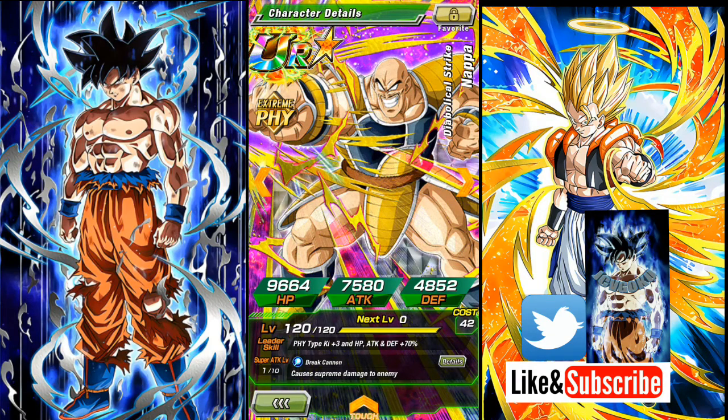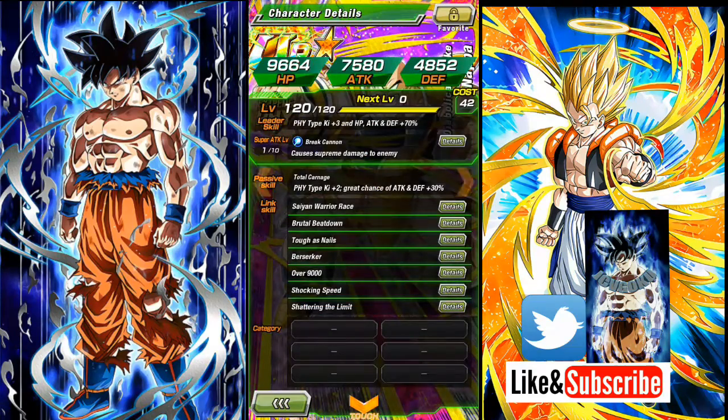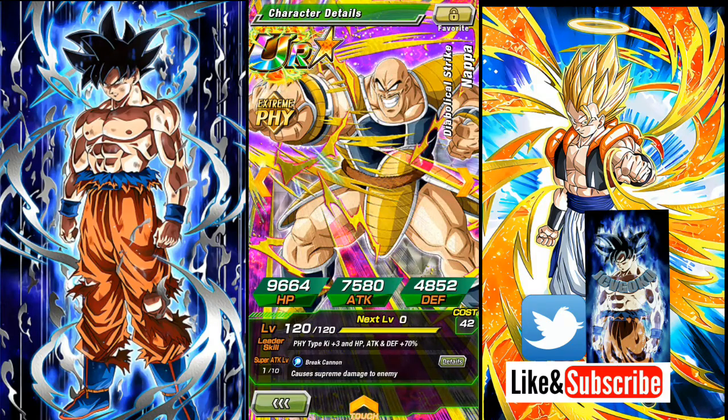But here we got the free-to-play Nappa, which I still need to work on his super attack. I actually sold quite a bit of him back in the past and just didn't care about it — but now I should have. He's a great leader, and if you don't have Broly you can use him as your leader. He's not bad.